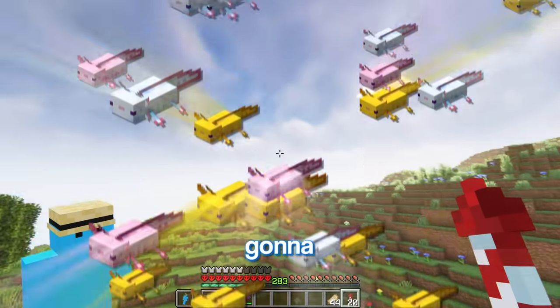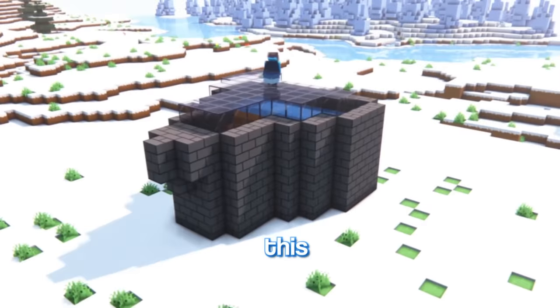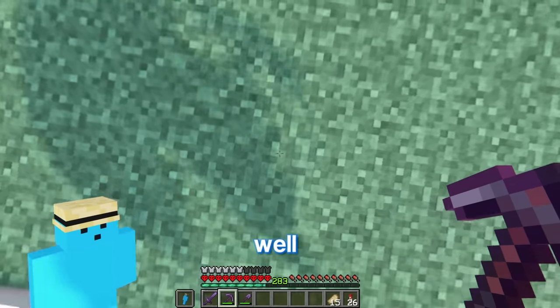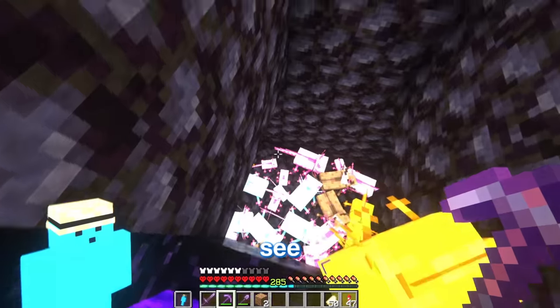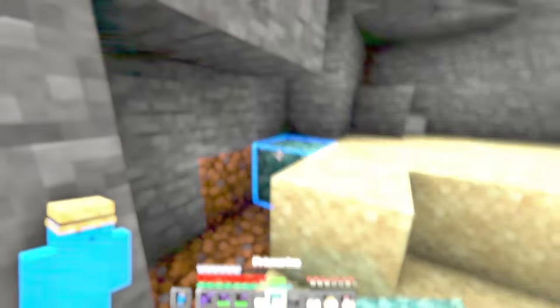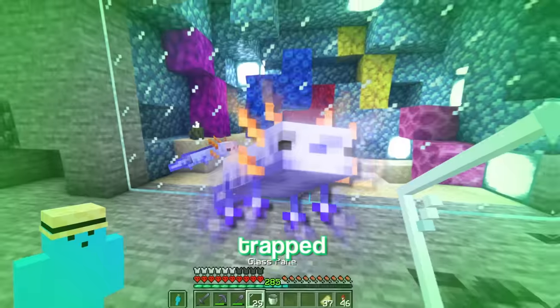The next mob is the blue axolotl, which is illegal because it doesn't exist in the real world. I'm not going to get these guys the normal way — I'm going to farm them. I'll go to when they were first released and build a setup so axolotls spawn, chase the drowned, and go into a nether portal. It's been a while — oh my god, there's a blue axolotl! Now we can build a cage for him. There's the blue axolotl trapped.